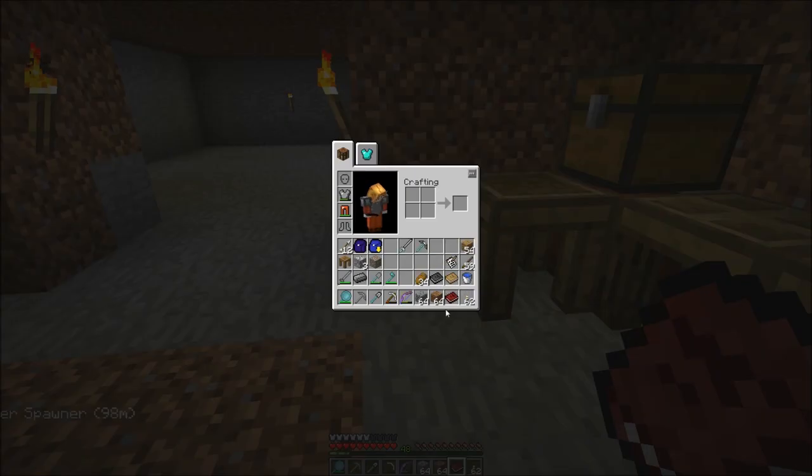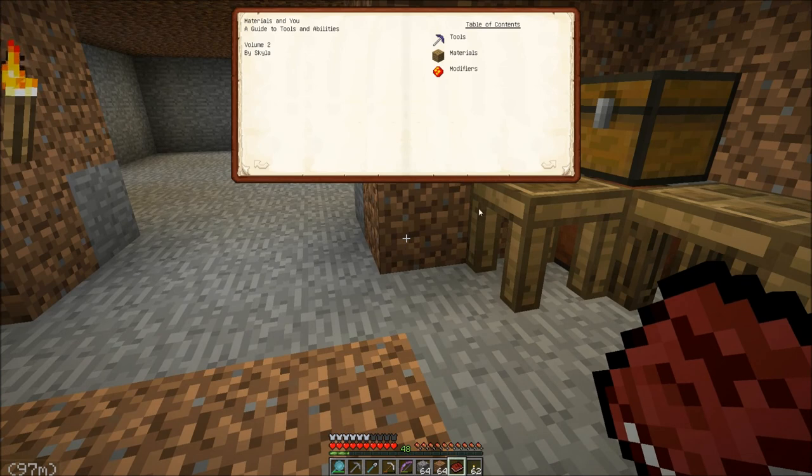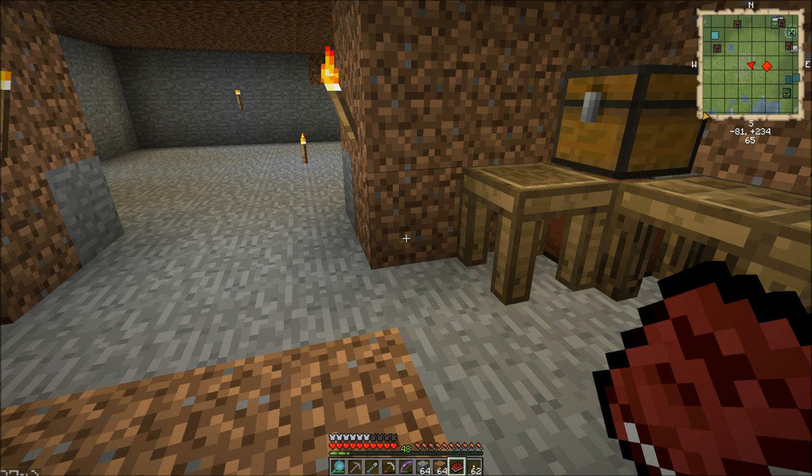The different modifiers you could put on here are found in the red book, the Materials and You Volume 2. Let's talk about that in the next episode — I think we're running low on time here. There's a lot to cover about modifiers and upgrading your items, so I'll do a whole episode on that — stay tuned for it. I hope you did enjoy and maybe you learned something. If so, don't forget to thumbs up and subscribe for more. Until next time, this is Tsukasa signing out — I hope you all have a good one. Bye!